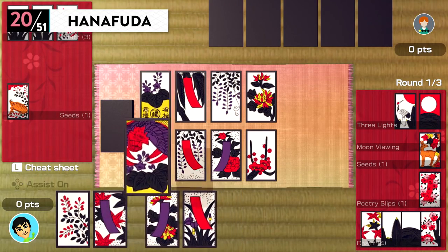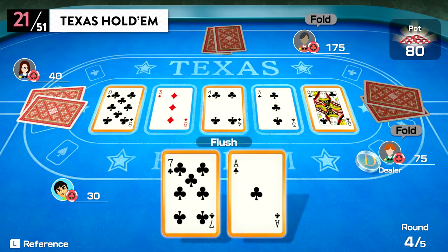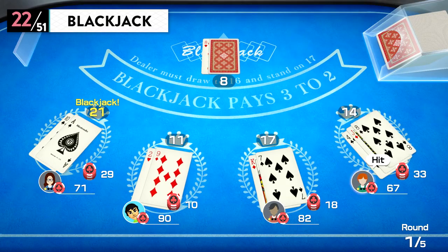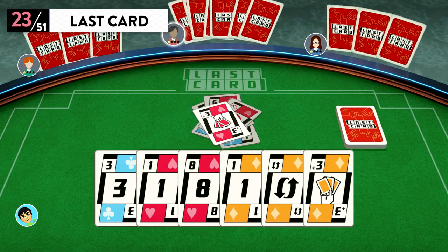Hanafuda — a picture matching game that originated in Japan. Texas Hold'em — make hands with the two cards you're holding and the five cards on the table. Blackjack — add up the cards in your hand to get 21, but don't go over. Last Card — play a card with the same number or color as the player before you.